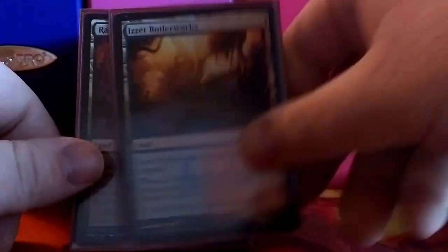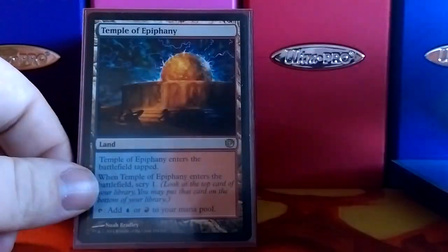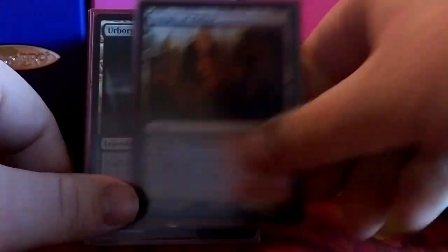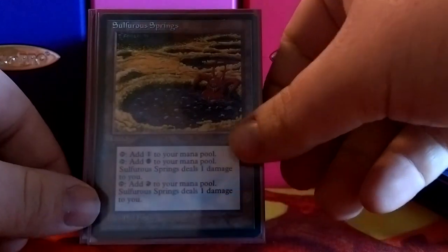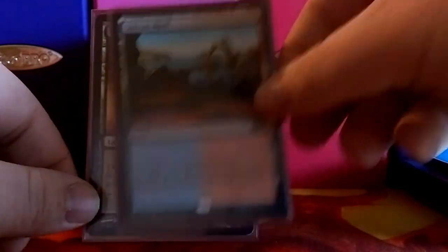Got the bounce lands — Izzet Boilerworks, Rakdos Carnarium, and Dimir Aqueduct. We've got your scry lands: Temple of Epiphany, Temple of Deceit, and Temple of Malice. We've got Urborg, which turns everything into a swamp. We've got your pain lands: Sulfurous Springs, Underground River, and Shivan Reef.